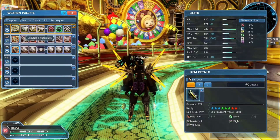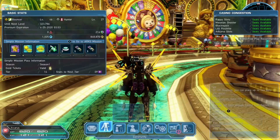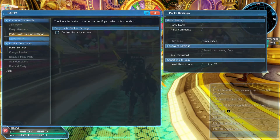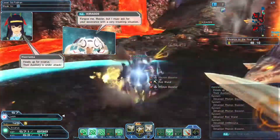It looks like a lot, but you won't really have to select too many things even later in the game. Right now I'm only ever in the menu to feed my mag, send things to storage, or the occasional party disband — that's about it.